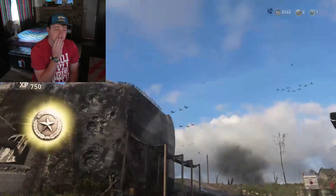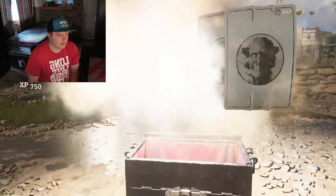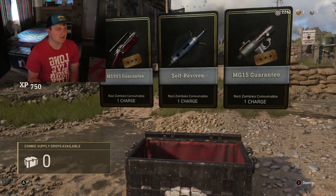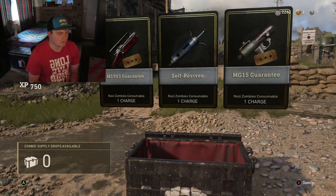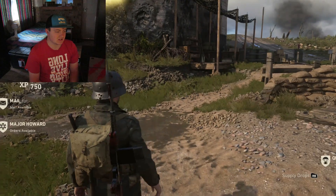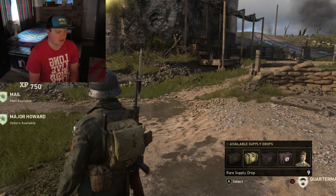Let's see what we get — epic! Epic! Oh, that's awesome! So we've got a Nazi zombie item — it's guaranteed. M1 — got a sniper guaranteed. Self-revive as well as an MG15 guaranteed. Not sure if that happens all the time — this is the first time I've actually opened a zombie supply drop. So now let's smash through these rare supply drops. Can we get amazing luck? We've got one legendary and an epic — not that bad.